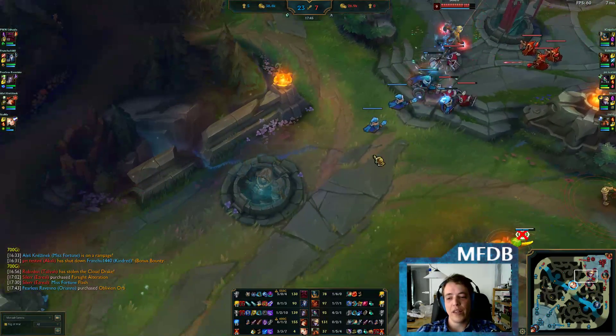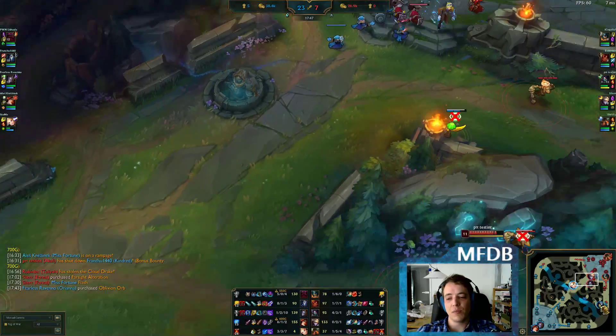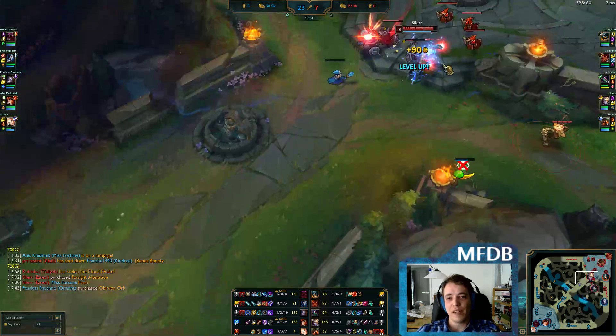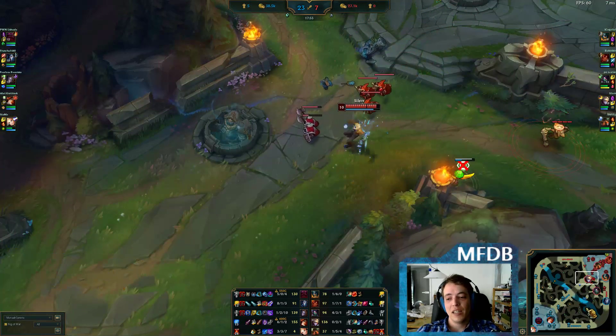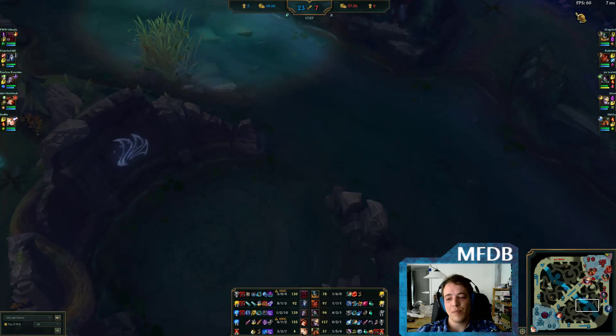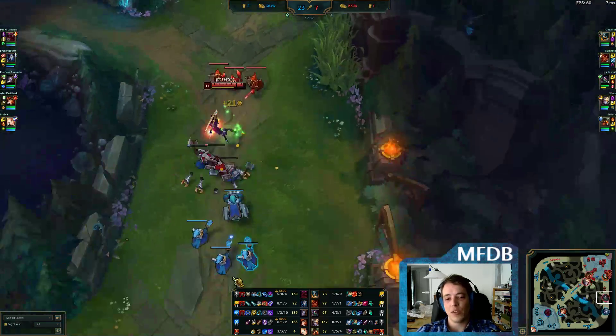Having vision is one thing; acting according to the vision is another. Miss Fortune got a little ahead of herself there. If you know where the enemy is, you can decide whether taking the dragon is a good play. If all of them are defending mid lane it's a good play, but not if the enemy jungler is nearby the dragon and your jungler isn't — smite always trumps non-smite.